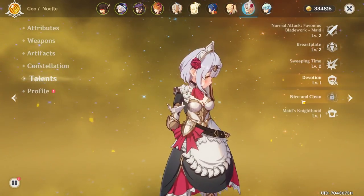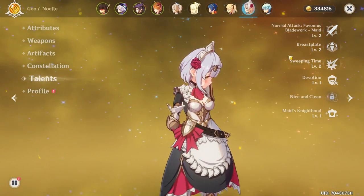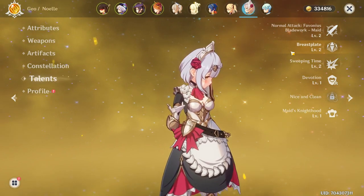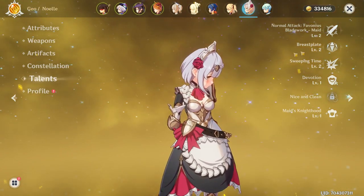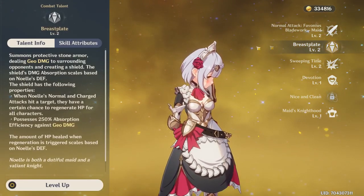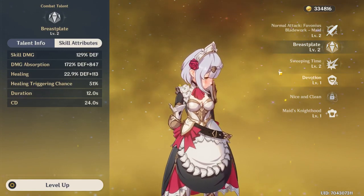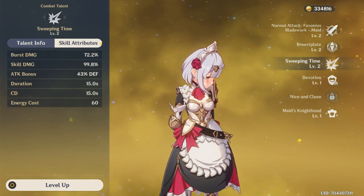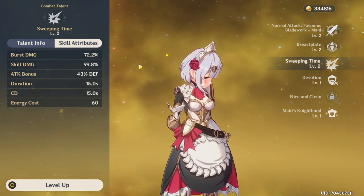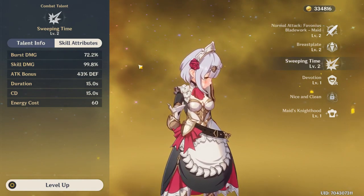For talents, you should eventually get all of them to level 6, but I'd recommend focusing on your main DPS first. If you really want to focus on something for Noelle as a support build, Breastplate gives you bigger defense and a bigger shield. If you want a bit more Geo damage, prioritize Sweeping Time. But I'd recommend maxing out Breastplate if you're going to max out anything on her.